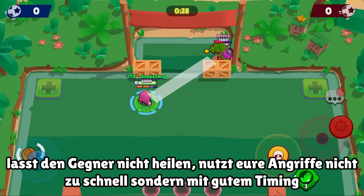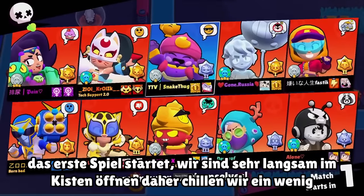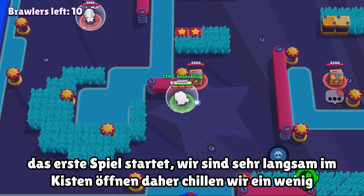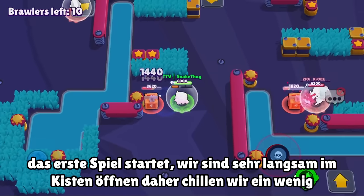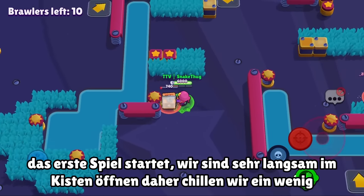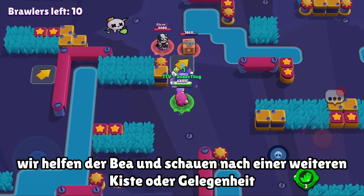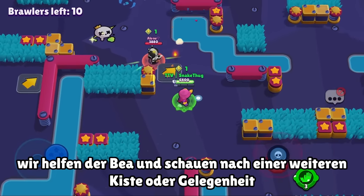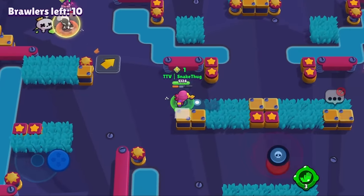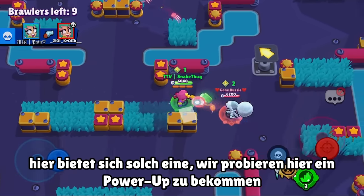The first game is starting. We have a pretty mixed-up lobby, and as I said Gene is not very fast at opening chests, so we just chill, use our main attacks, open the first chest, and see if we can get another chest. We just help the beast so we don't start drama.